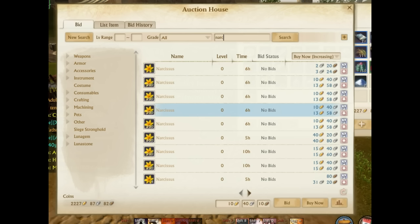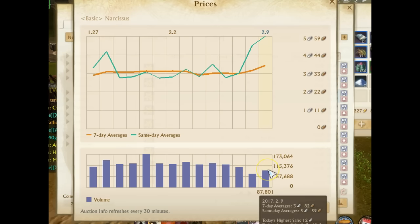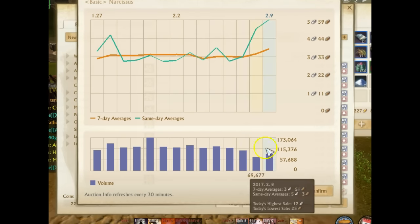What's up guys, I bring you all the latest updates — the quick and dirty best items to grow and sell right now. Fresh start servers North America, we're seeing a huge increase in the Narcissus. This has jumped up to seven silver yesterday and now it's hovering right around six silver. You can see the same day average at five silver each — that's incredible.